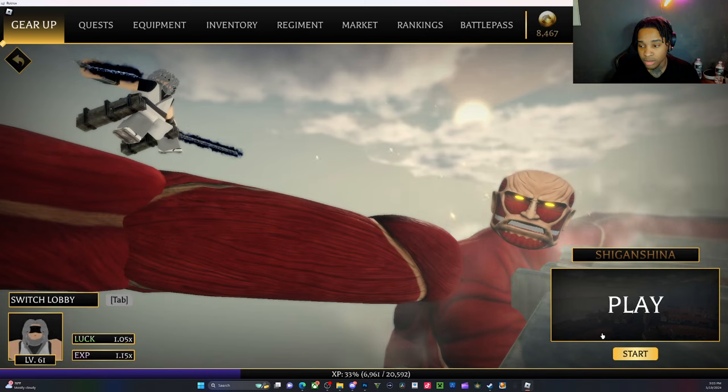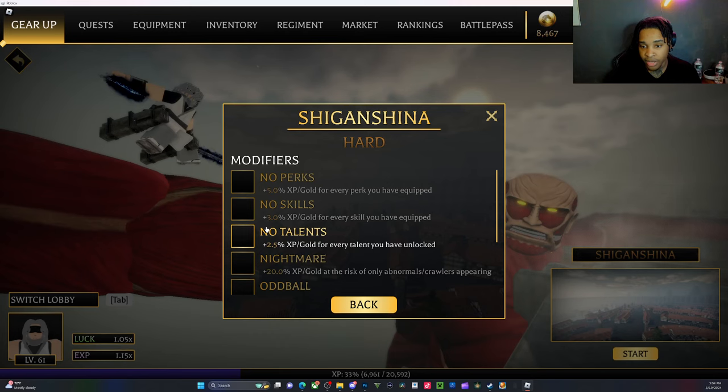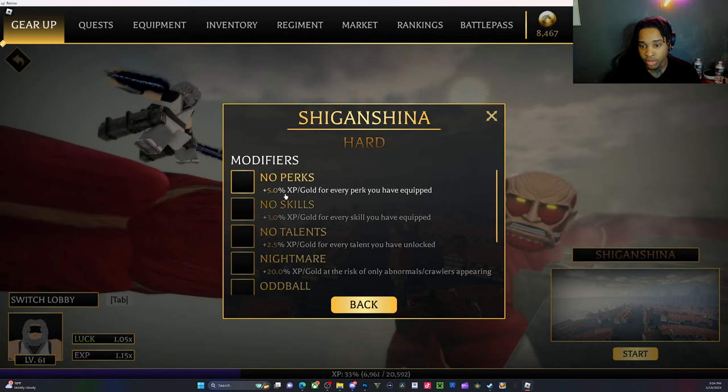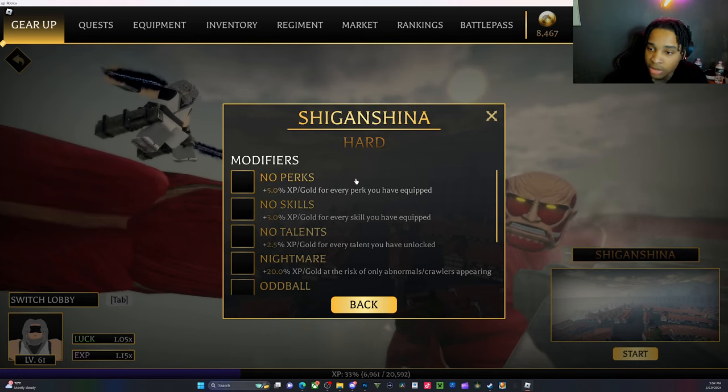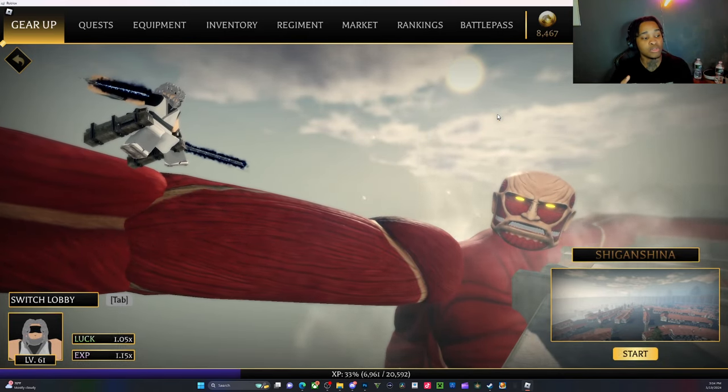If you want to run this game mode, you go to Modify and you can set it to no perks. For each perk slot you disable you get like 5% gold bonus, and so on.